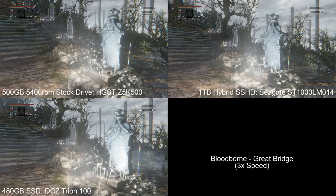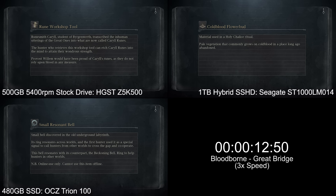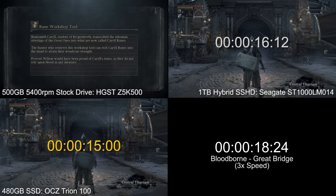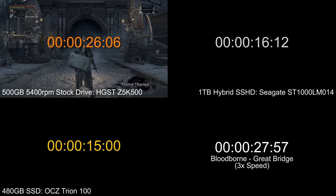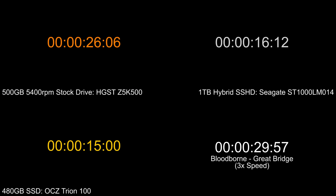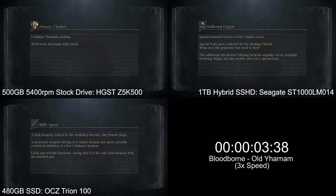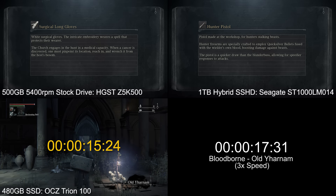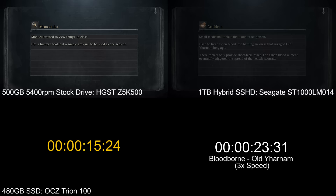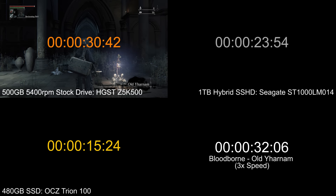This is a repeat of the same test at the Great Bridge, which gives a good boost — about halfway through the game — and this is really where the main gains are made in Bloodborne: transferring from one area to the next via the Hunter's Dream hub area. Old Yharnam is the longest area to load up: 30 seconds on the stock and 15 on the solid-state. Every time, the hybrid always comes midway between the two — a direct seven-second upgrade on the SSHD and seven seconds again on the SSD.